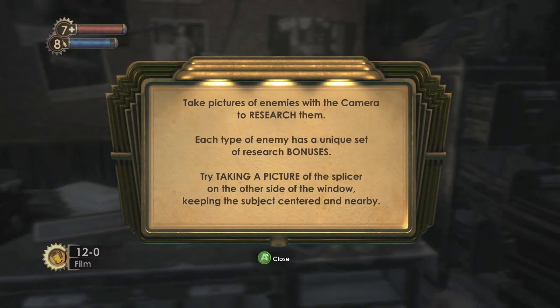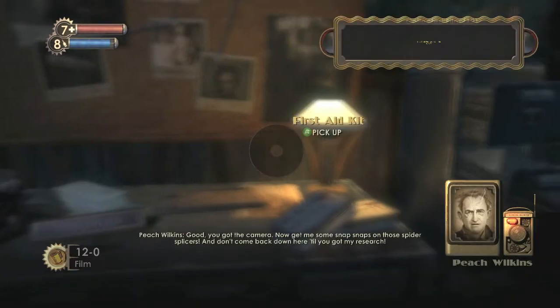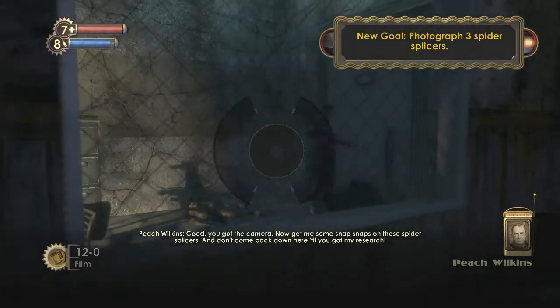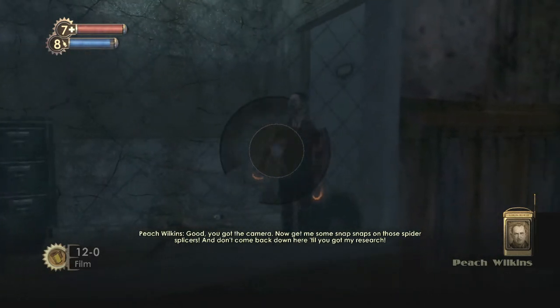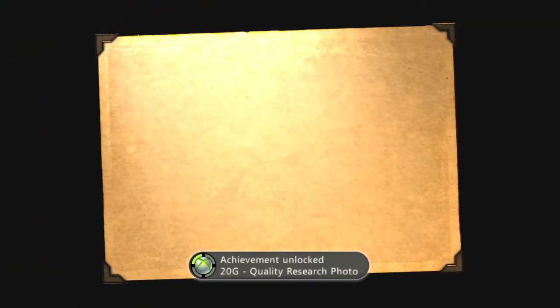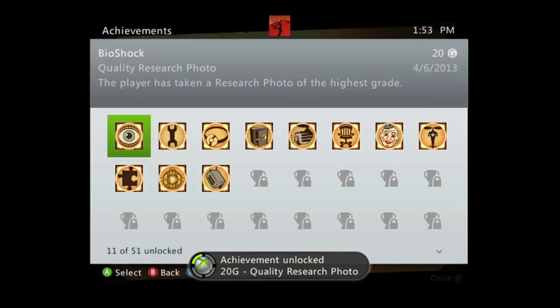As soon as you get the camera, you want to turn around and you should see a spider splicer right here. You want to have the picture in focus and try to get it while he's moving. That should give you an A-Ranking as well as an achievement for a 20-gamer score. And that's all there is to it.